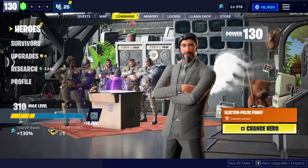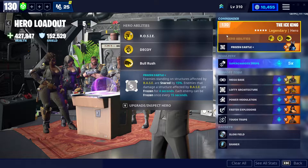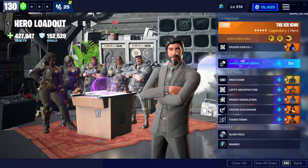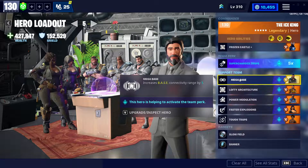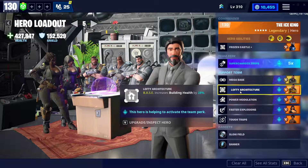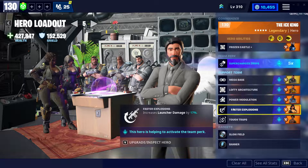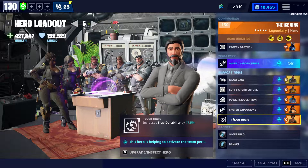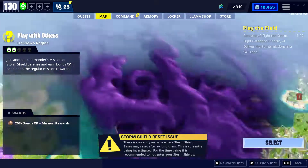Starting with my hero loadout: I'll be using Ice King in the lead to freeze the enemies. We're going to run Supercharged Traps. We don't necessarily need Mega Base Kyle to increase connectivity range — Base Kyle for increased building health, Base Nox for regeneration of health on builds every 10 seconds, Demolitionist Penny to increase launcher damage, and Machinist Harper for Tough Traps which increases trap durability. We'll also be running Slow Field and Warcry.